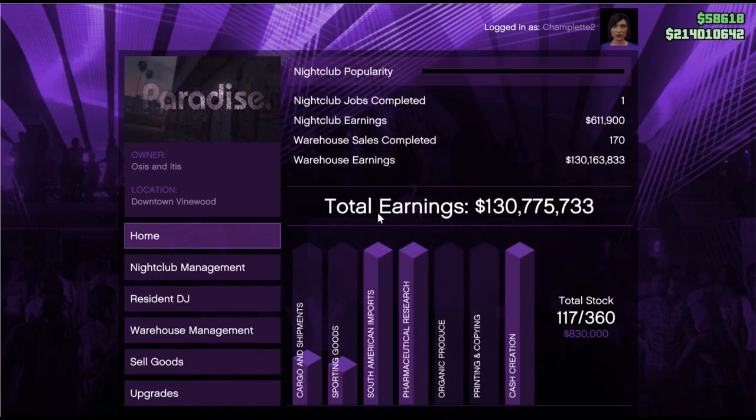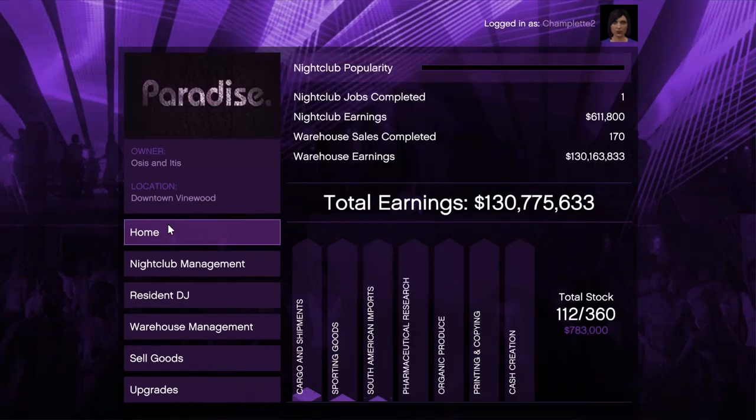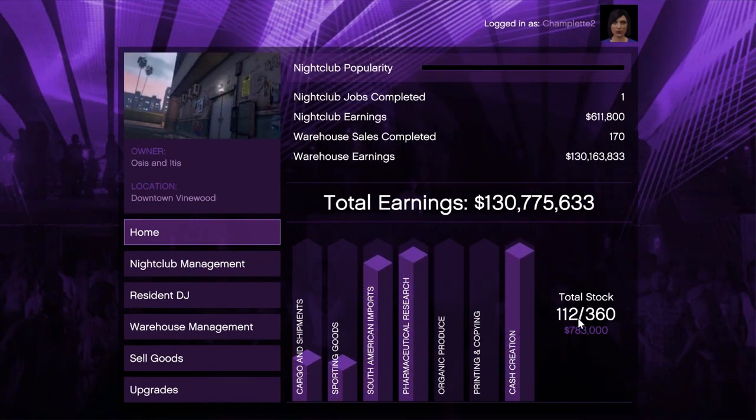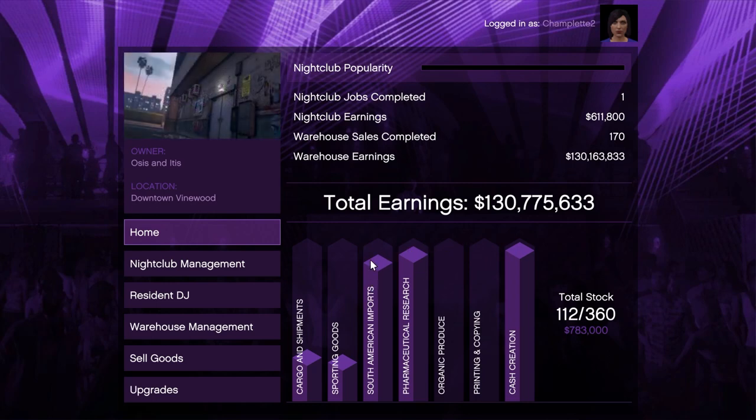Now, in my nightclub warehouse profit strategy video, I suggested to make your nightclub sales when the South American Imports, Pharmaceutical Research, and Cash Creation products were full, because they all reach capacity at nearly the same time, and you surely don't want three technicians sitting on the bench doing nothing. You can continue to do that, but just be aware that once in a while, this bug might cause one of those products not to restart after your sale. It's an easy recovery to switch technicians around, but if you don't want to run the risk of production stopping, just sell shortly before they're totally full. You'll still earn the maximum hourly profit from your nightclub warehouse sales — you'll just be selling ever so slightly more often.